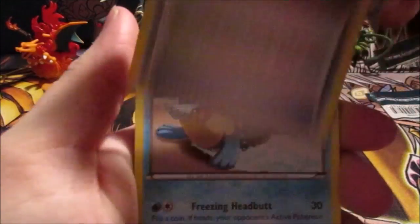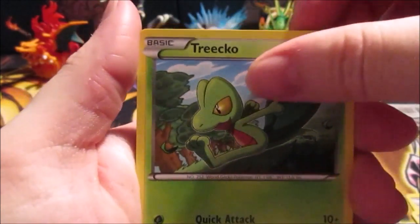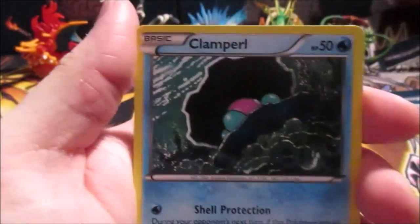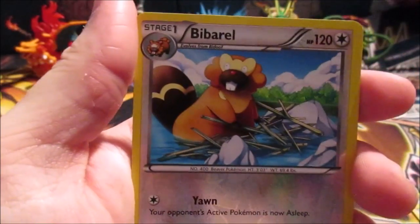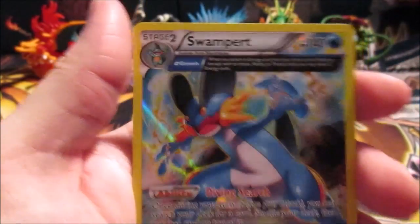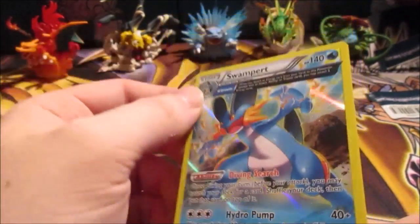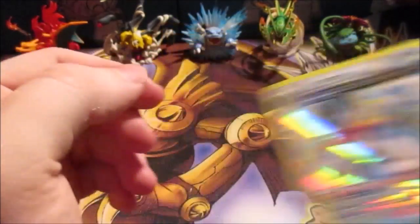All right, so we got an Escape Rope, a Sealeo, Archie's Ace in the Hole, a Trico, a Shrewdish, a Tangela, a Beediff, a Clampearl. The Reverse Hollow is a Beediff — that's a complete waste. And the Rare in the pack is a Reverse Hollow Alpha Swampert — that's pretty cool. We kind of already have one of those, but it still looks pretty cool.